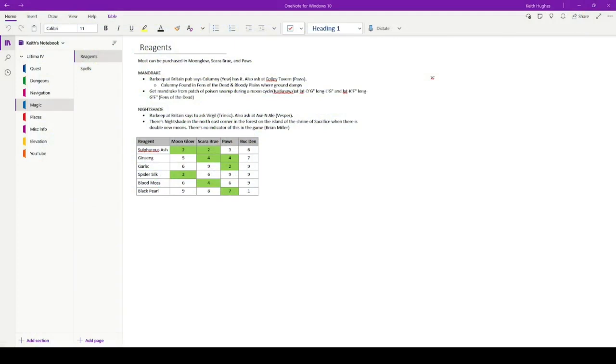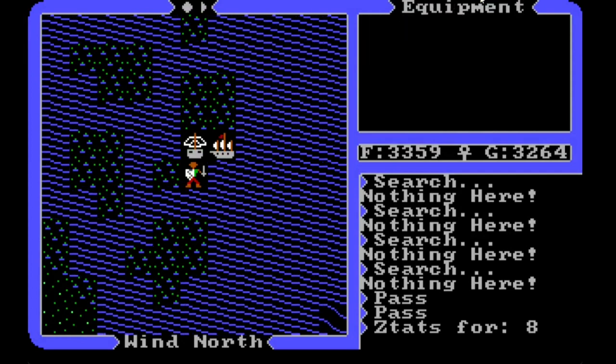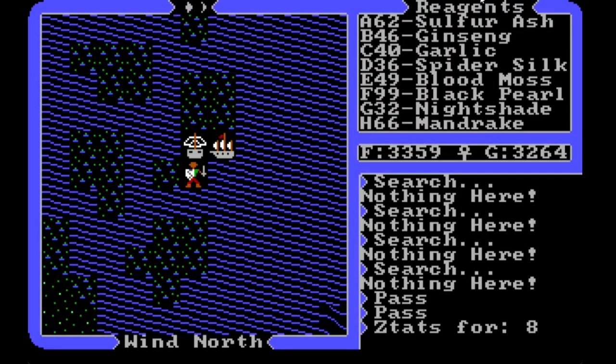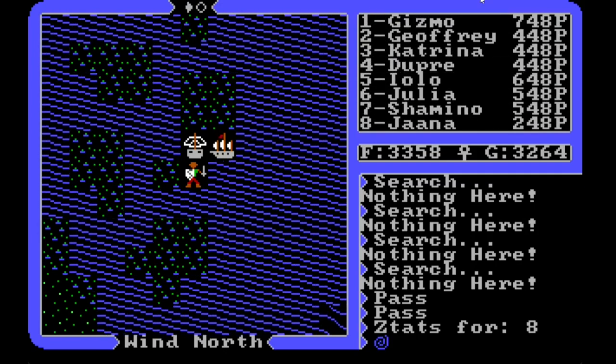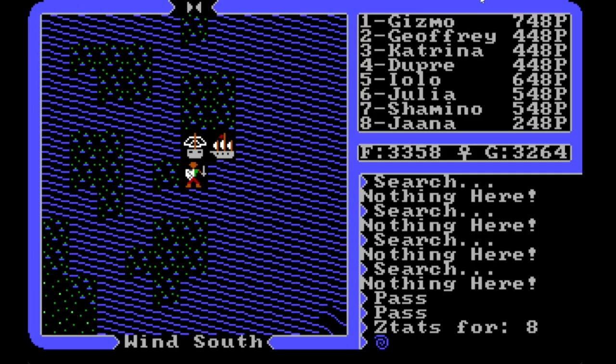Looking at my reagents — I did find out Buccaneer's Den sells reagents, and for most things they're more expensive. But for black pearl they were only one credit each, the cheapest I've ever seen, through a hidden doorway I'd never noticed. While I was there I totally maxed out on black pearl — I've got 99. It was strange how expensive everything else was, but it makes sense since it's an isolated island.